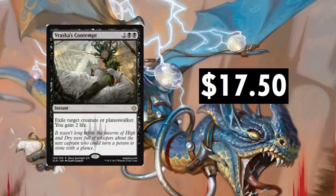Vraska's Contempt — this thing has jumped around. I remember it was down to $7 and as high as $24. Now it's at $17.50. Will it stay around $17.50? Probably. But definitely once Standard rotates out — and that's about a year from now — this thing is dropping in price. It's a really cool ability though.